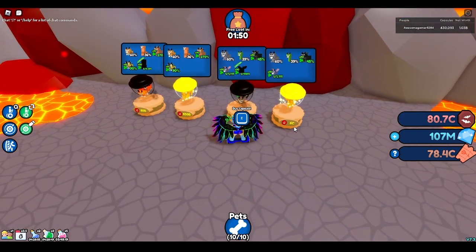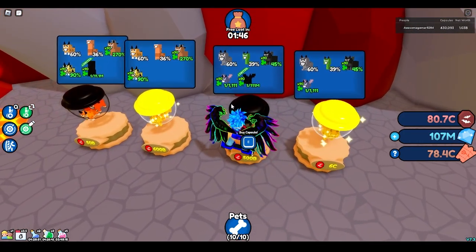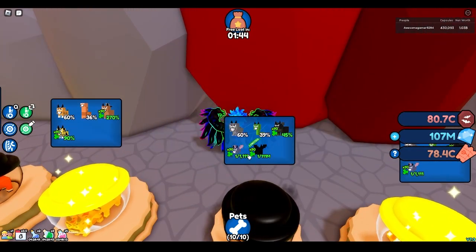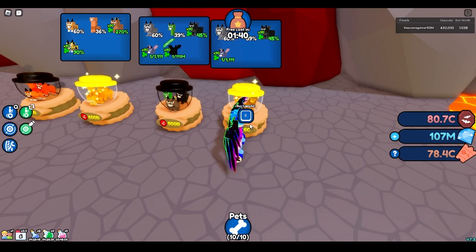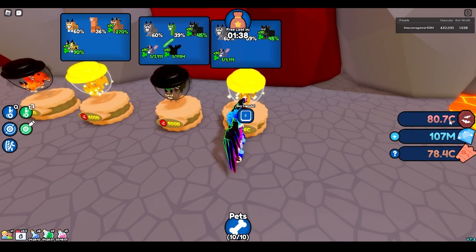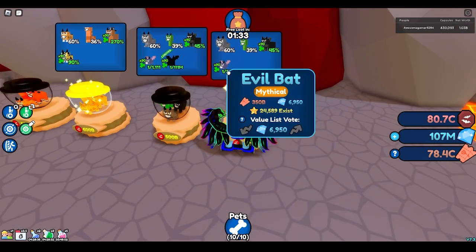There are two ways you can easily get it. First, you can hatch it. With all luck boosts and everything, it is 1 in 1111. You can hatch it from this egg, or you can hatch it from this egg too and get the Neon version, but depending on how much C you have — I only have 80C, so I can't really get the pet from here.